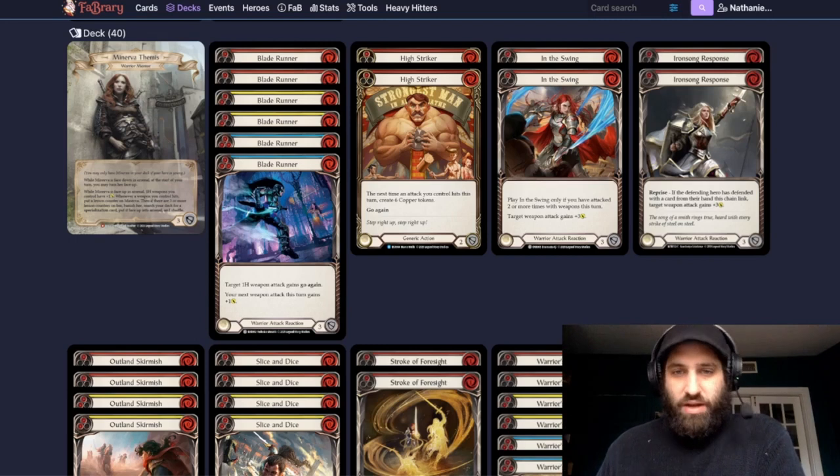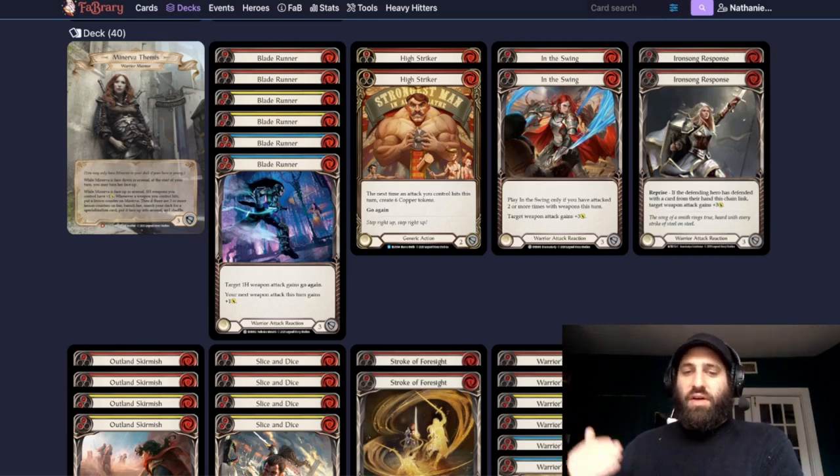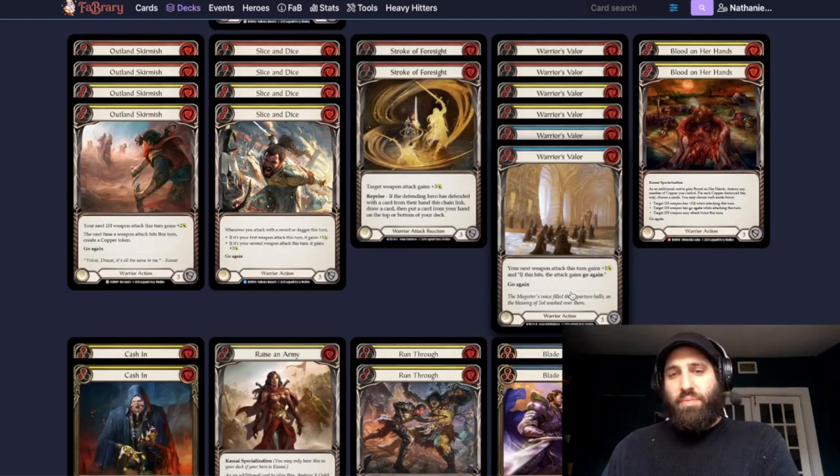One new thing here is High Striker — that's what's going to allow us to get off our Blood on Our Hands combo. Warriors of Valor with Hot Streak is an MVP. It buffs Hot Streak up: if they fully block, the attack reaction gets going in; if they don't block, it hits and gets going in. You're basically putting them in a bad position — the only time it doesn't work is against something like a Wizard.